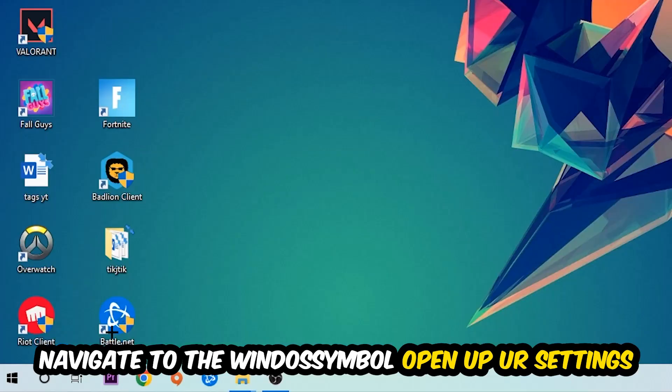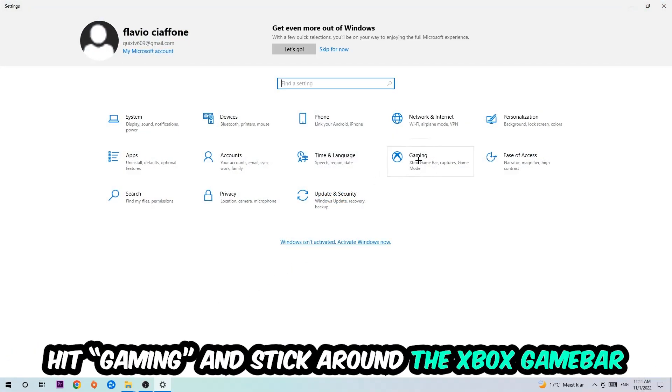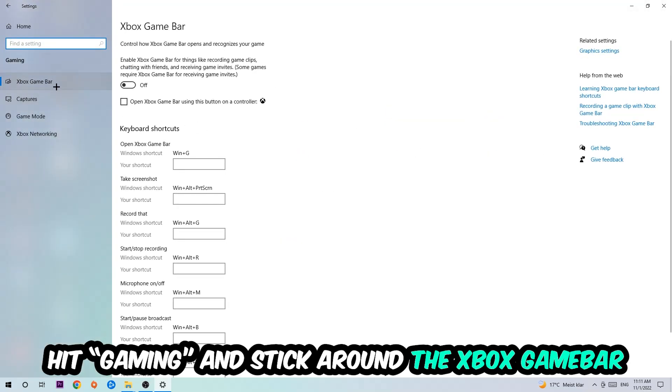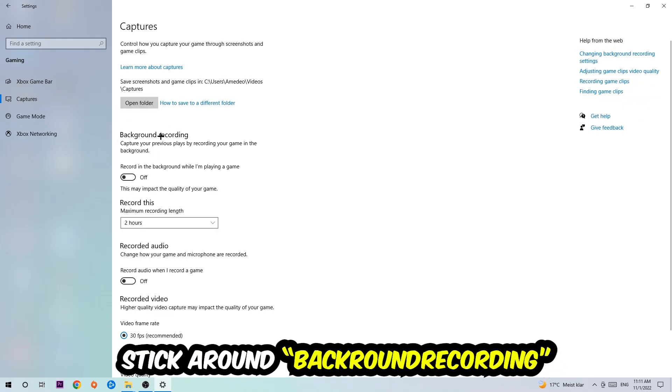Afterwards, navigate to the bottom left corner, click the Windows symbol, open up Settings, and hit Gaming. Stick around the Xbox Game Bar section and turn this off, because the Xbox Game Bar doesn't really come with any benefit and just impacts your performance badly.